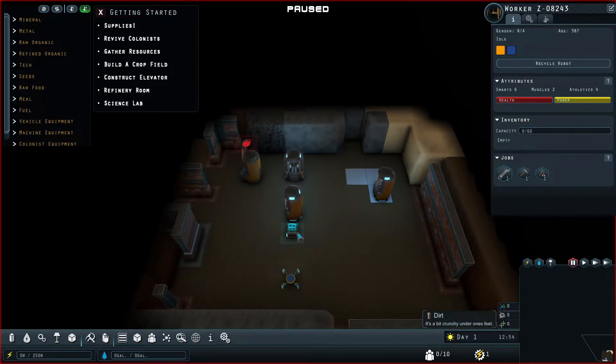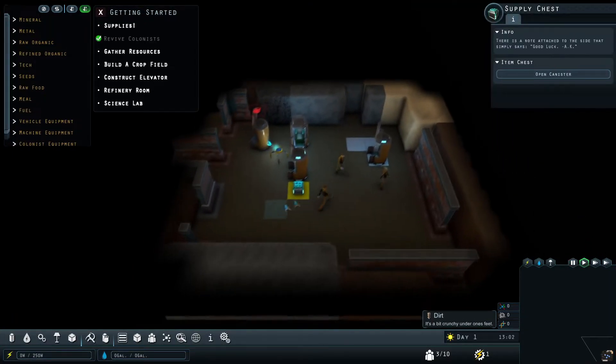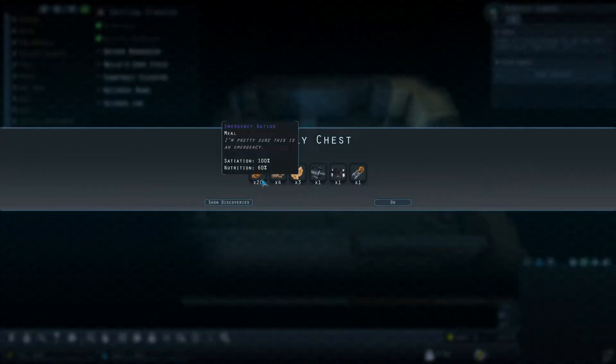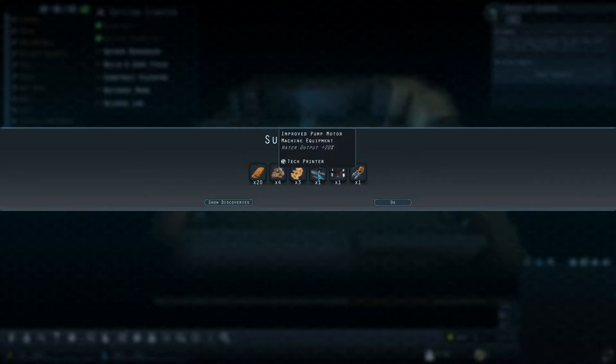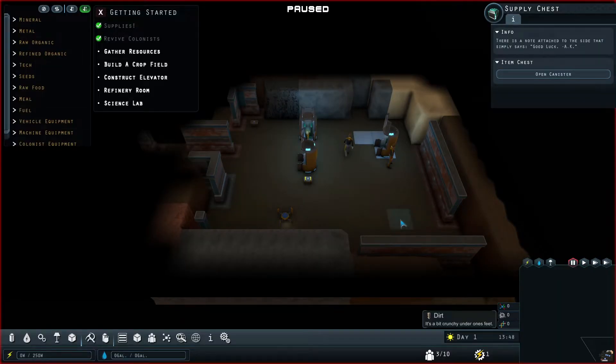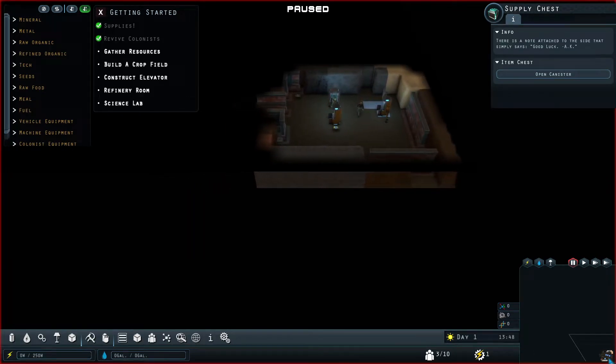Let's unpause and get going. It's only been a few months since I played but I have to remind myself how to play this. Oh — we got some hemp seeds and potato seeds already! I was wondering if we had to go out and find some plants first. We also got some vehicle equipment, colonist equipment to make someone stronger, and some increased water output options.